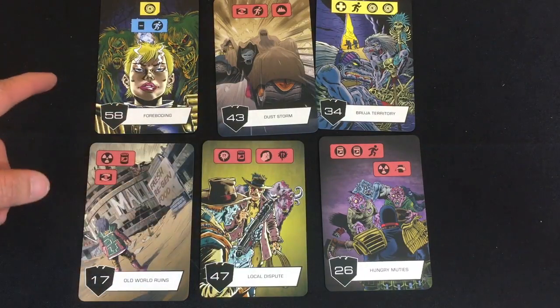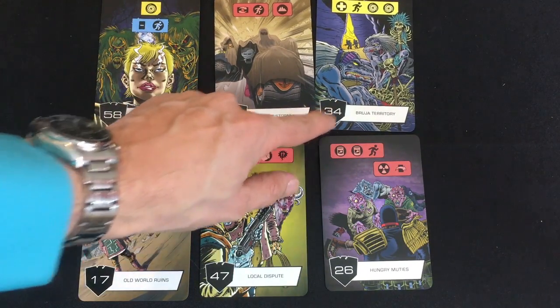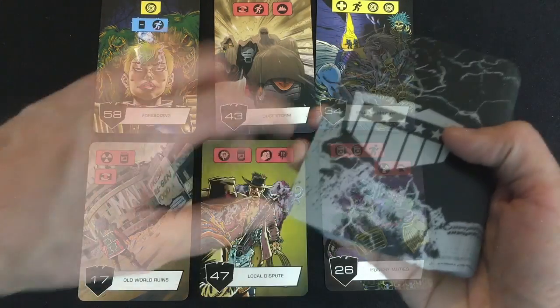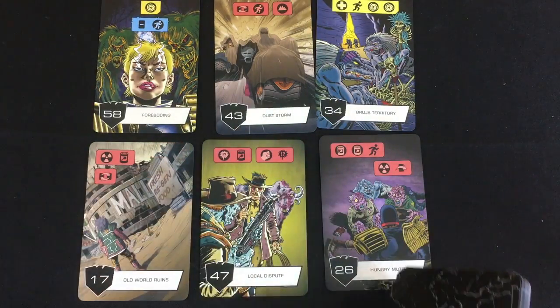I now have to play two cards from my hand, each ordered in the line based on its number — it might slot in between the two existing cards, or go to the left or right. I'll follow that by playing a third card from the deck, then finish with one more card from my hand, making a line of six cards to resolve left to right.